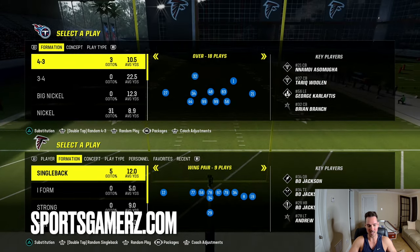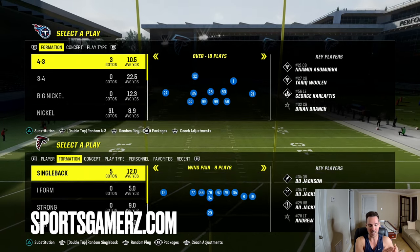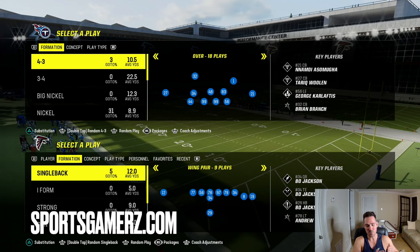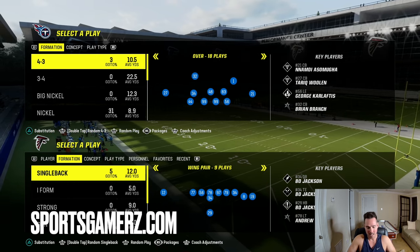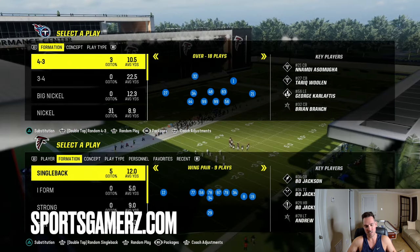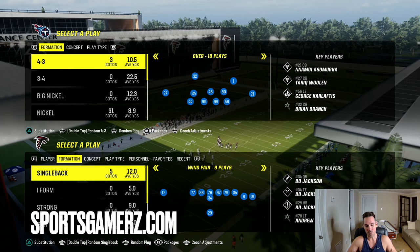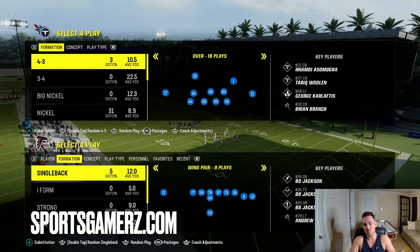It is your boy Duke back here from sportsgamers.com and this video is going to take your game to the next level. Being able to read the defense is one of the biggest keys in becoming an elite Madden player. Most players know how to read the difference between man and zone defense. What most players really struggle with is knowing the difference between different zones.